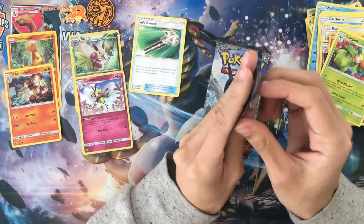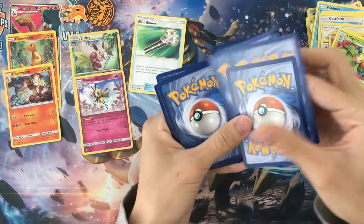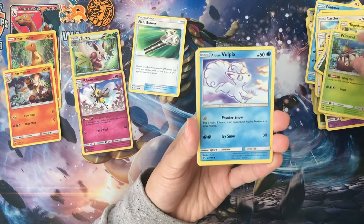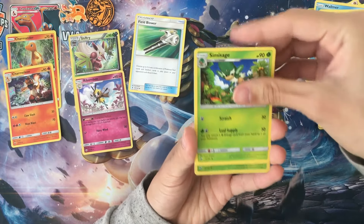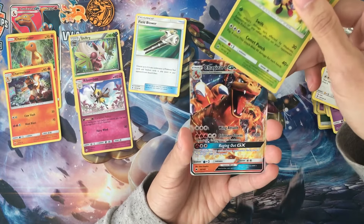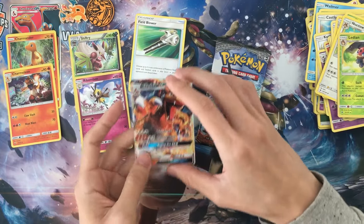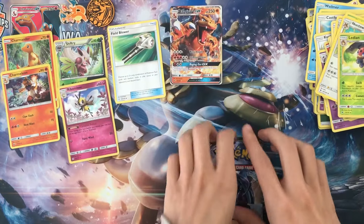Down to the last 2 packs — Burning Shadows. Grass energy, Turtonator, Togedemaru, Finneon, Popplio, Meowth, SimiSage, Noctowl, Reverse Holo Lady, and a Charizard GX in a Charizard premium box! Now our first GX from the packs — let's put it right in the middle of our Charizard GX.